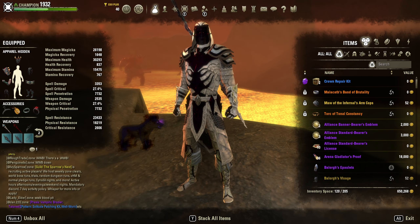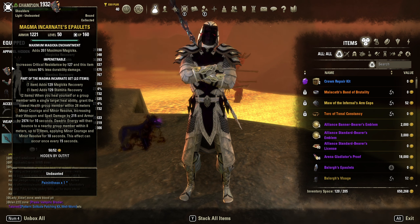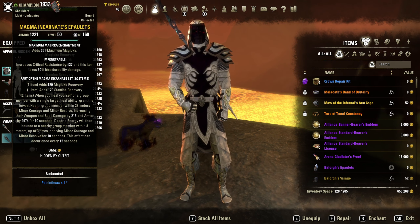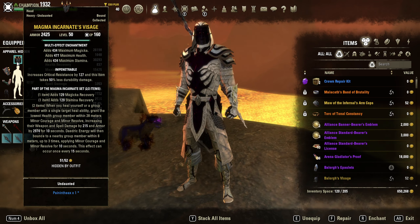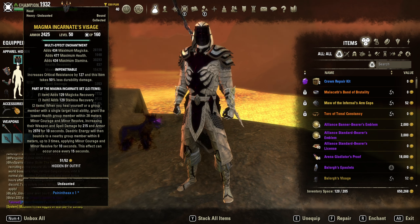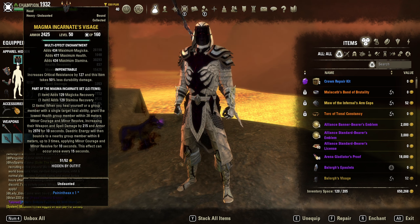For our monster set, I primarily use Magma Incarnate, though you could swap it out depending on your situation. If a teammate already has Magma Incarnate, you could run Blood Spawn or Balorgh. You could even run Engine Guardian to add more RNG — it randomly restores health, stamina, or magicka, fitting the casino theme. I primarily stick with Magma Incarnate because it gives recovery, damage, and armor — and it also benefits your teammates, which is great for battlegrounds.